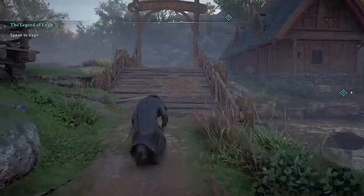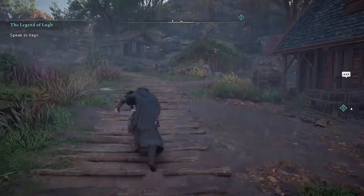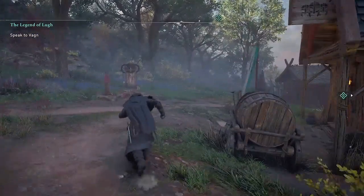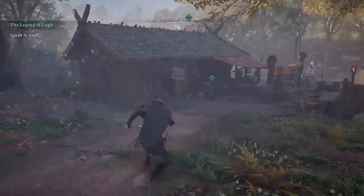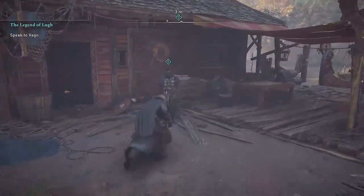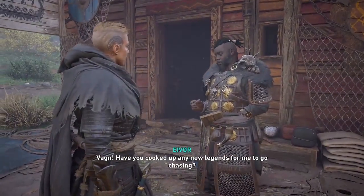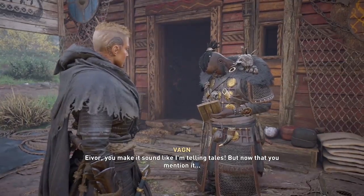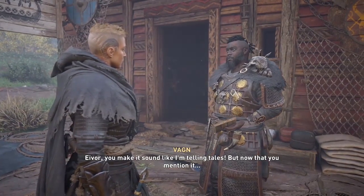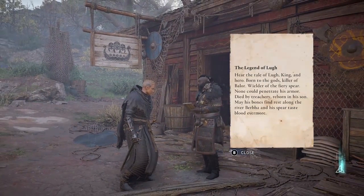The River Raids maps are not on the World Atlas. So in order to get to the rivers in Ireland and Francia, you don't use the World Atlas. You go to your River Raids dock, talk to this NPC, and open the map here. And the first time you do, you'll actually pick up another quest, which is the quest to get the new armor set that is available with these River Raids.